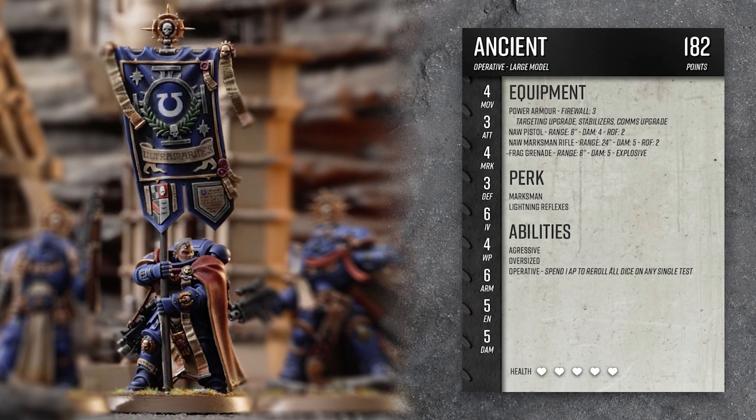Here's the ancient — he's the guy with the big battle standard. However, we don't really have any gear to represent that, so he's basically just a regular marine that looks extra cool. I made him an operative like the champion. He's got a NAW pistol as well, which can be used for melee attacks, and a NAW marksman rifle. For perks, he's got Marksman and Lightning Reflexes.